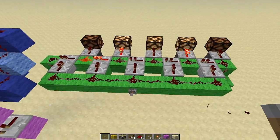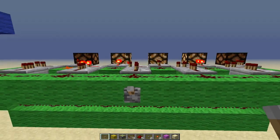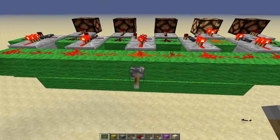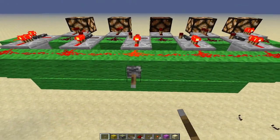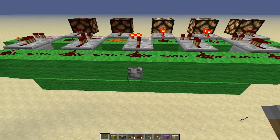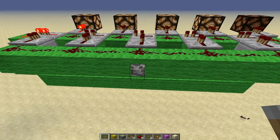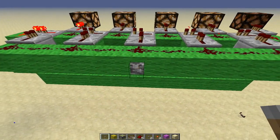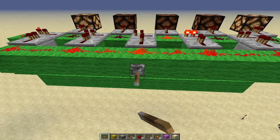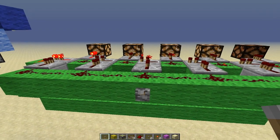As you can see here, we have a pseudo-random generator, which when this lever is off will continue to cycle. And when you turn it on, you get an output. When you turn it off, you get a different output. Off, on, and here we have another output. So again, this is dependent on how long the user leaves this running for. This would suffice as a pseudo-random output generator.